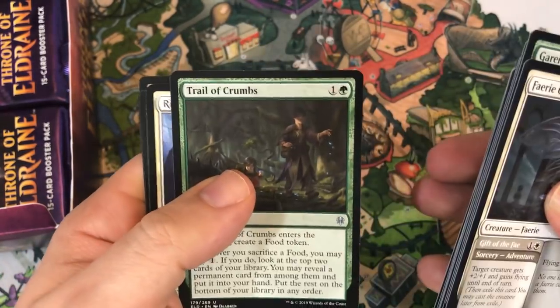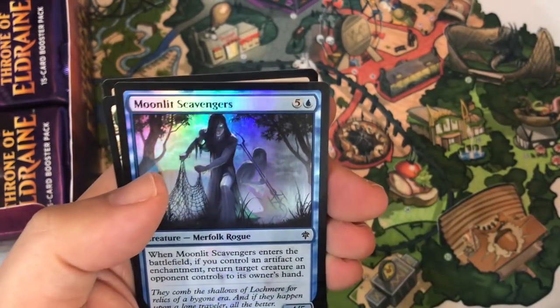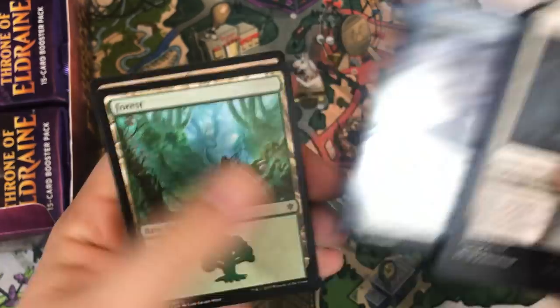Giant Opportunity, Trail of Crumbs, Righteousness. Our rare is Opportunistic Dragon, and another foil — Moonlit Scavengers. I think we're about a third in now.